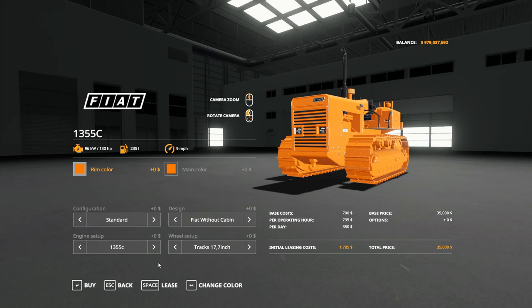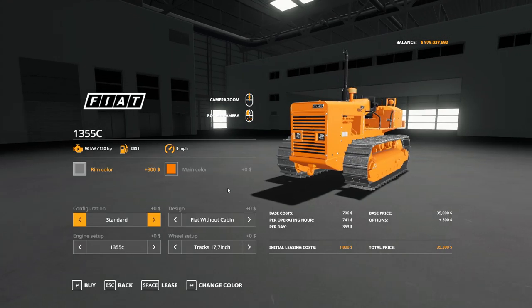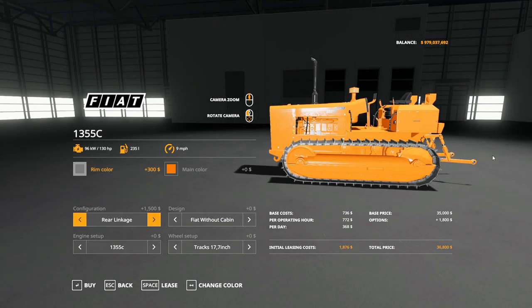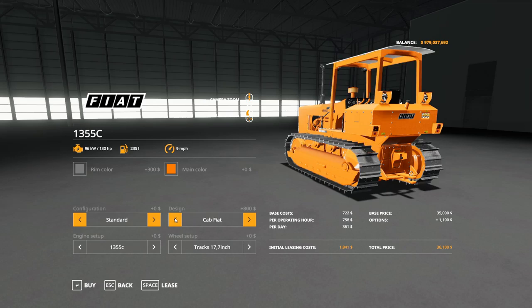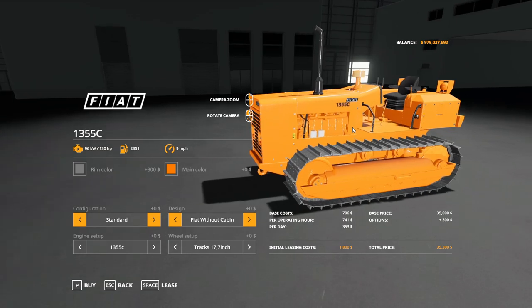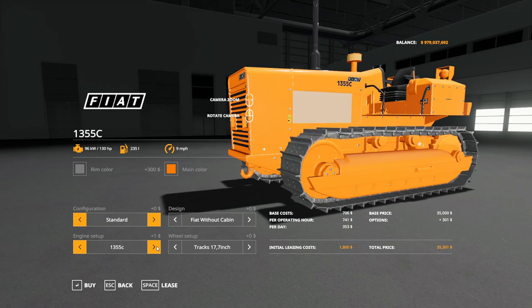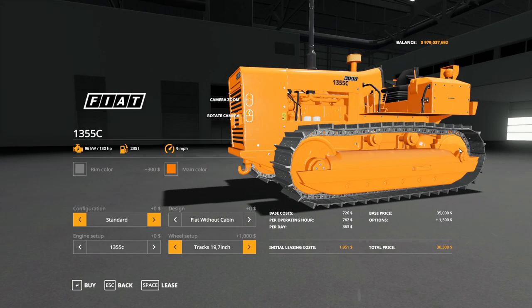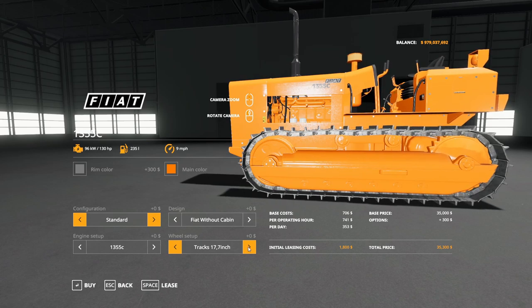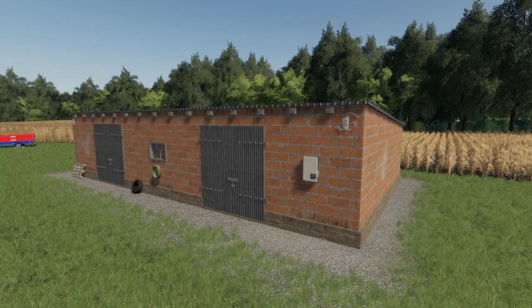You'll find the Fiat 1355C in the small tractor section of your store. Color options are limited — basically orange for main colors, and orange or black for rims. Configuration options are a front weight and rear linkage. You can choose a cabin or no cabin. The engine option just adds a side cover — no extra horsepower. Track options are a 19-inch or 17-inch track — both are 7-inch width but differ in depth, changing the overall look of the track.